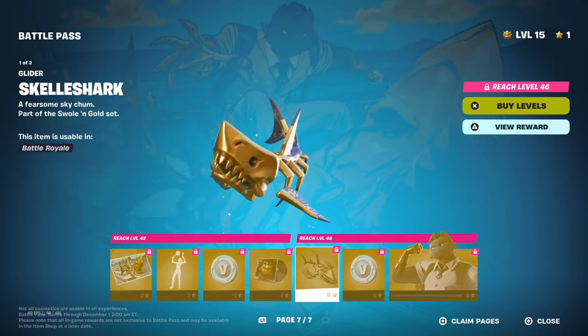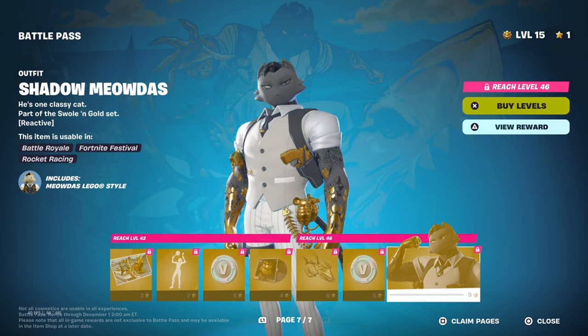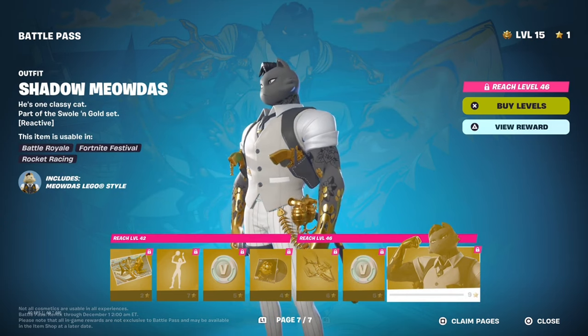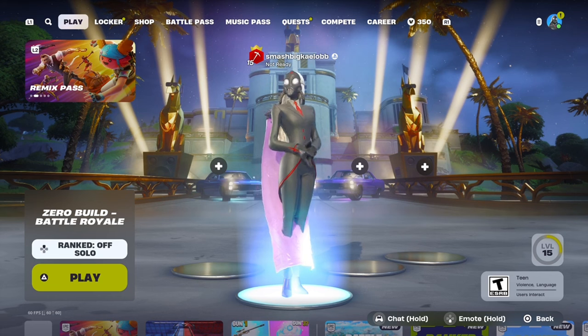We got a Scale Shark glider, 100 V-Bucks, and then at the end of page seven we got Shadow Meowsicles — pretty cool. And that is it for the new Chapter 2 Season OG Remix Battle Pass.